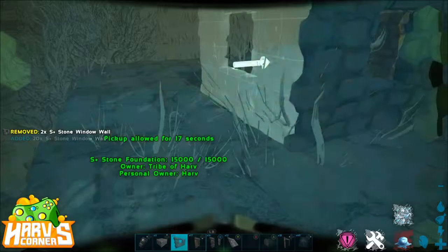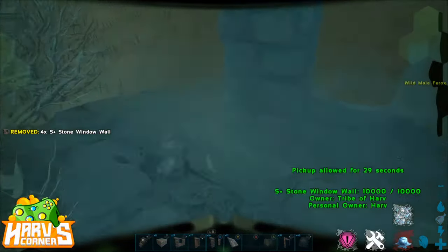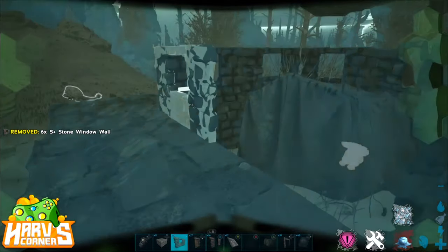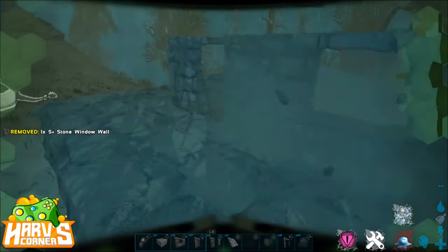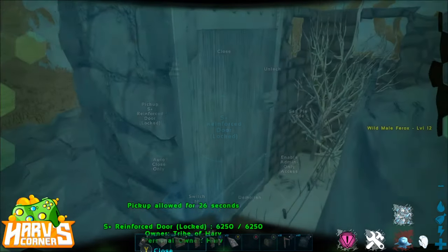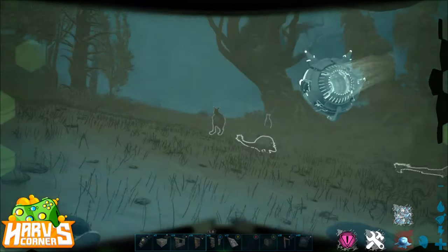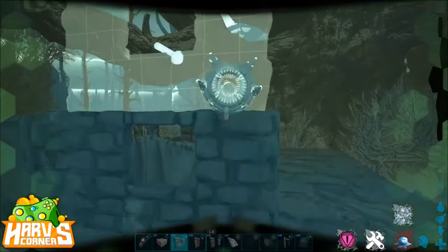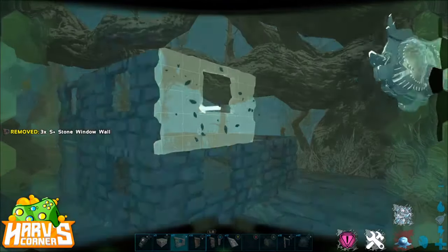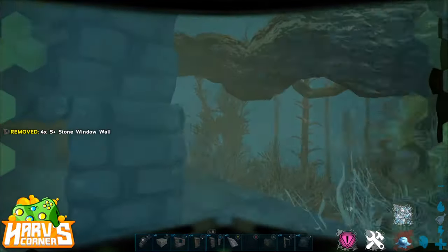What I messed up here is I should have put ceilings above to cap it off so that the Ferox couldn't actually jump out. It's kind of important to do that regardless of how high you make it. If I had made it maybe five or six walls high it probably wouldn't have mattered, or if I trapped it in dino gates it probably would have been okay. It kind of glitched up and over, and if I had ceilings there I probably wouldn't have the problem you're going to see later on.